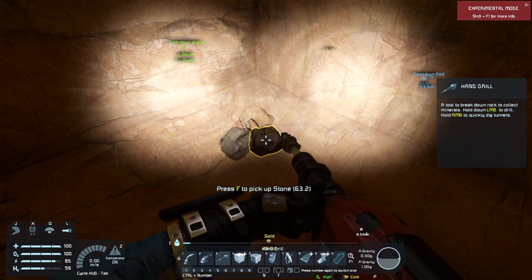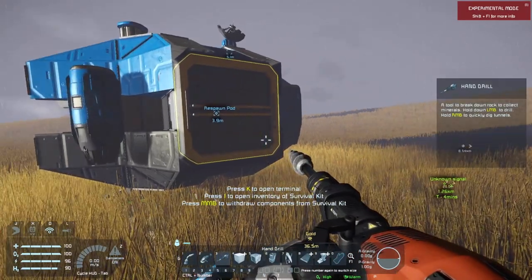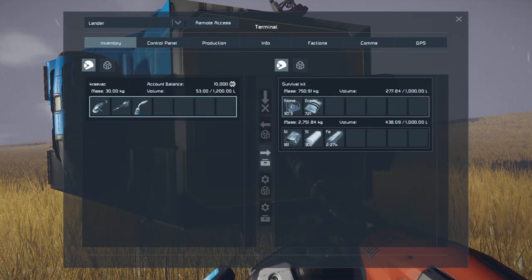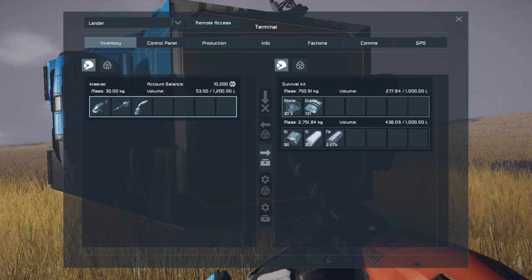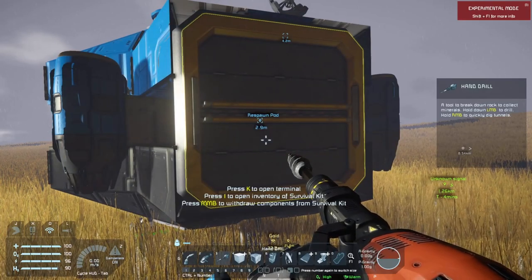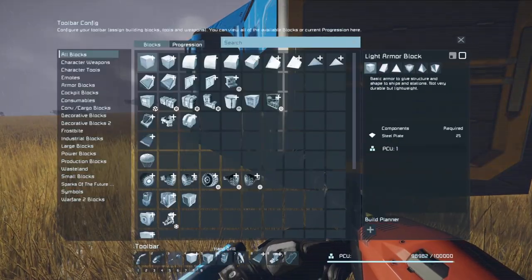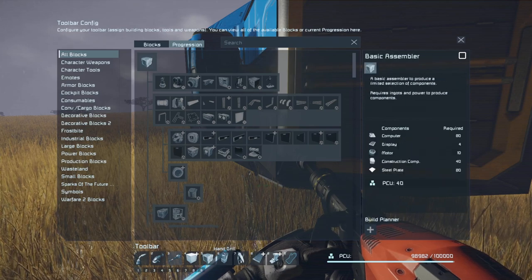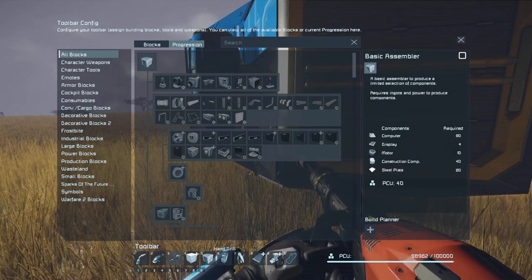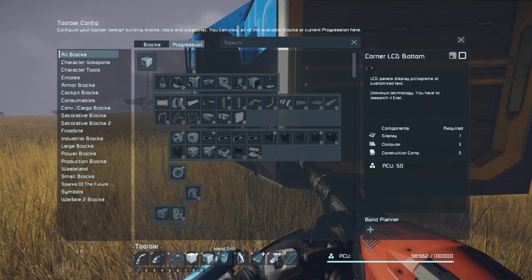We're going to go ahead and gather up a lot of stone, get some stuff crafted, and then I'll show you how to start crafting things and how to use the build planner. Alright, we are back. As you can see, we've got us some nickel, silicon, and iron. In order to move through our progression tree, we need to build a basic assembler because it's going to make building other things easier.